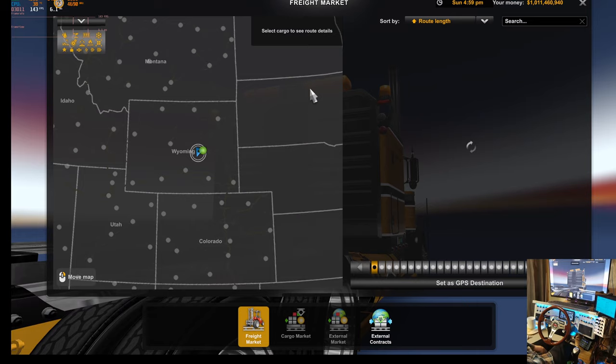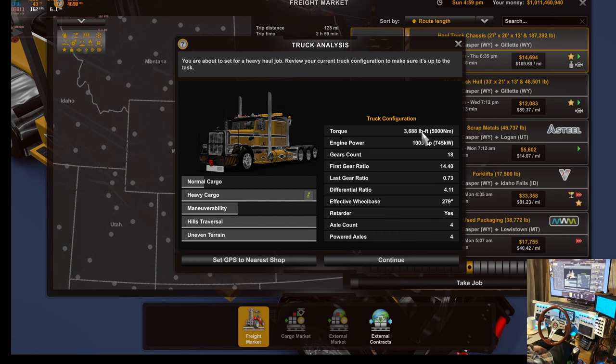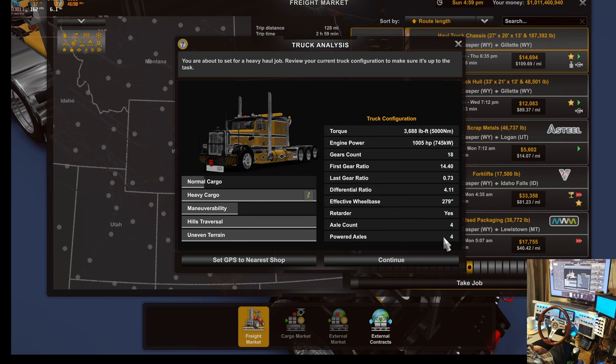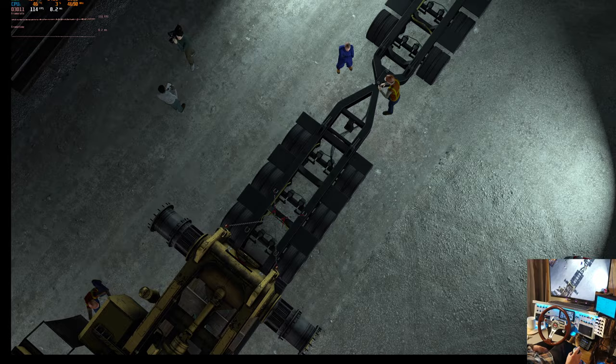So you select this load and it gives us the goods. I've changed it to 411 gears, got my big motor in there, axle count four, powered axles four. You can see I've modified that, and you can get my version of the Viper on my Discord. We're gonna be doing it in the dark — could be kind of cool.